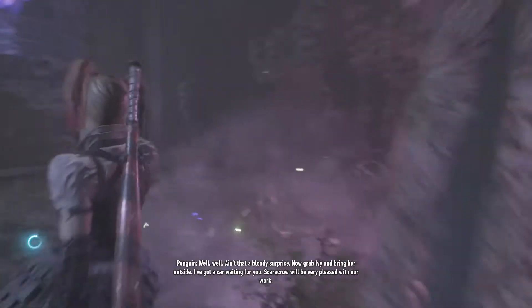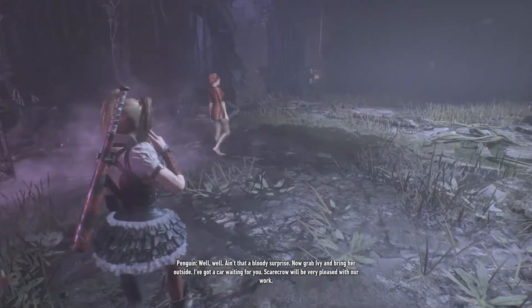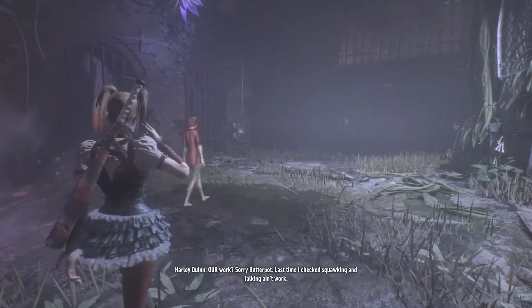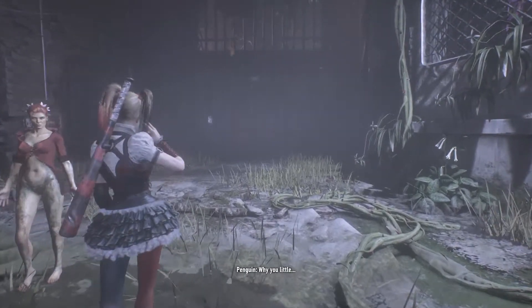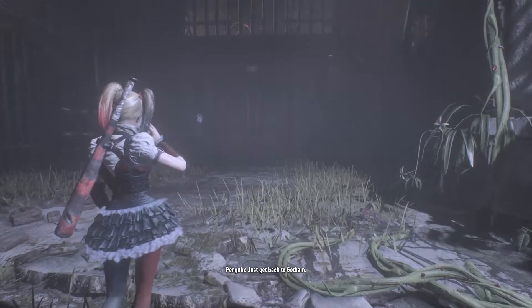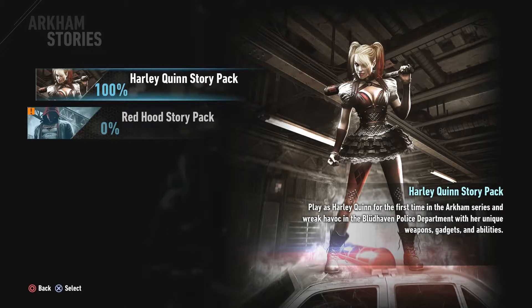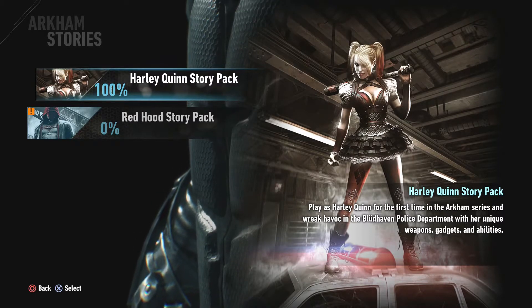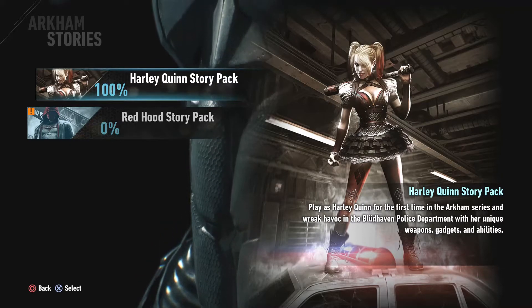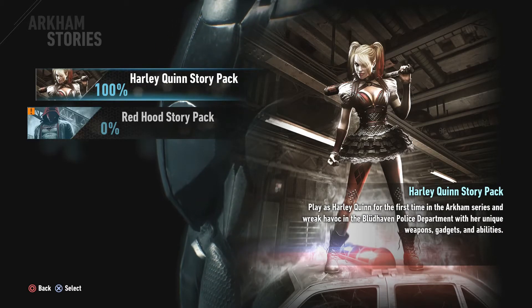Nighty night! Ain't that a bloody surprise. Now grab Ivy and bring her outside — I got a car waiting for you. Scarecrow will be very pleased with our work. Our work? Sorry butterpot, last time I checked walking and talking ain't work. So that was the Harley Quinn mission, ladies and gents — it was not long at all. Hope you guys enjoyed it. Don't forget to karate chop that like button and I'll see you guys in the Red Hood mission coming up. Once you make it to the top, don't forget to reach down to uplift someone else. Peace.